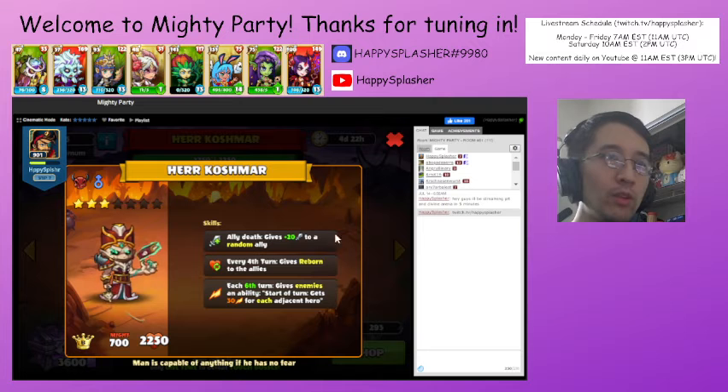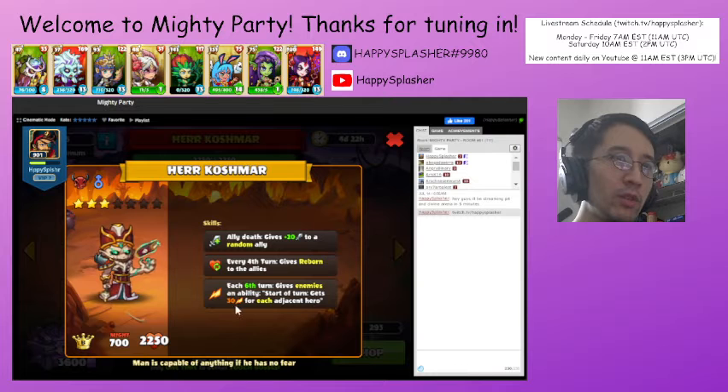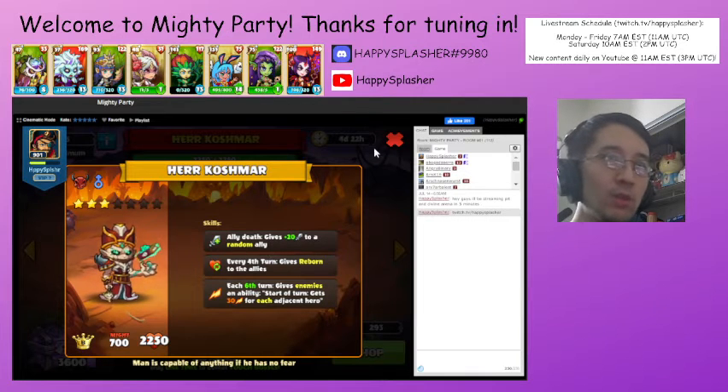Whenever one of their units dies, it will gain a plus attack to another unit on their side. On the fourth turn, it'll give reborn to all of their units. And then on the sixth turn, it'll give all their units a skill — at the beginning of the turn, it'll deal damage to each one of our units for each unit around it. So we're going to try and kill their units as quickly as possible before they get reborn, and make sure our units are as far away from possible so we don't take extra damage.